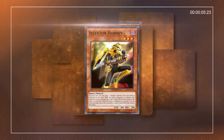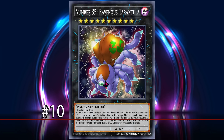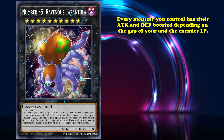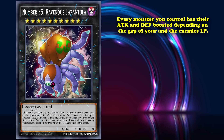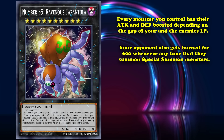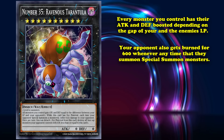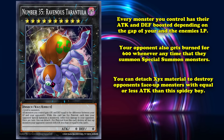A list so good that it makes Weevil proud, and hopefully you as well. To start this list off, we have number 35, Ravenous Tarantula. This rank 10 Xyz cracks the list with its unique effects that give all monsters you control an attack and defense boost equal to the difference between both players' life points. On top of that, it burns your opponent for 600 every time they special summon a monster. It can also detach materials to pop all your opponent's monsters with less attack than it.